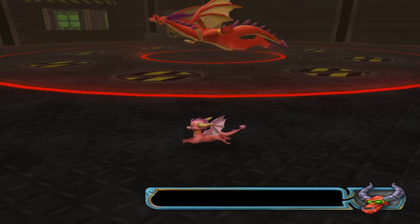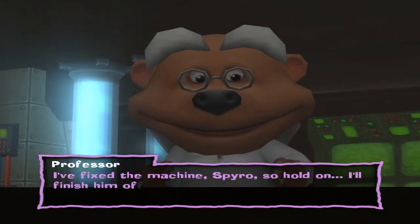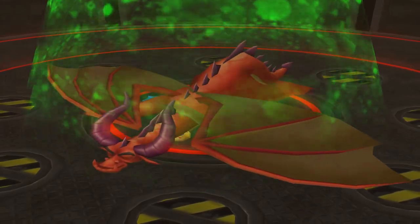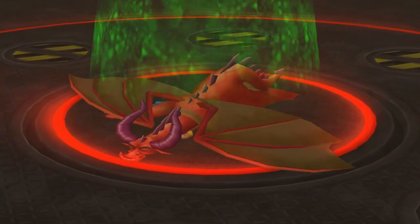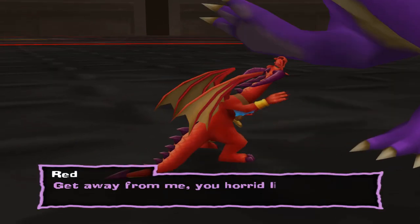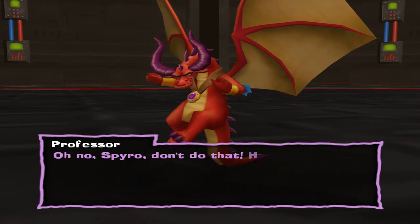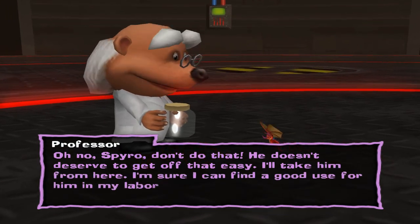Come on guys — we did it! Red is dead! I fixed the machine Spyro — hold on, I'll finish him off. Get away from me, you horrid little dragon! Why are you afraid of me now? Oh no Spyro, don't do that — he doesn't deserve to get off that easy. Oh no, he's gonna become a mole slave. And that's it guys!